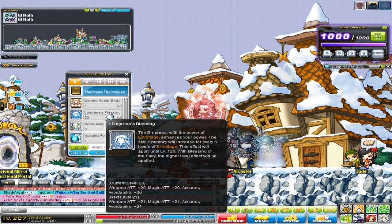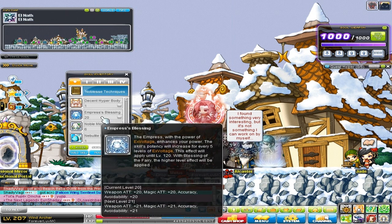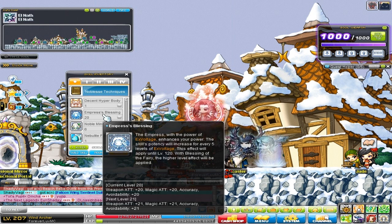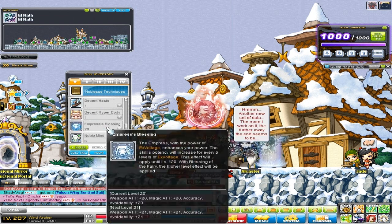All my other characters on this account would get my Windarcher's Blessing, so they would have like level 40 Empress's Blessing — but I think it only caps at 24. So all my other characters have level 24 Empress's Blessing, which is pretty neat. That's a great way to increase your range. All you'd have to do is make a Cygnus Knight to level 100 on your account, or if you'd rather, make a level 200 regular Adventurer class. You'll get a nice 20 weapon attack, magic attack, accuracy, and avoidability.